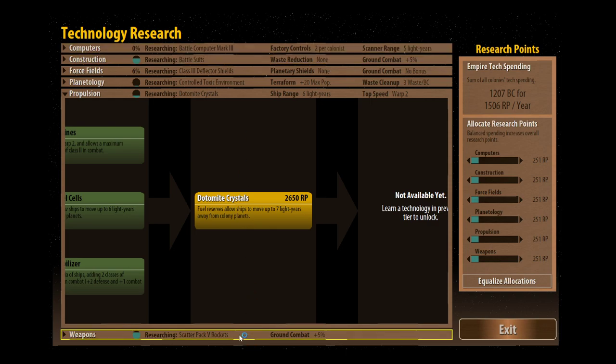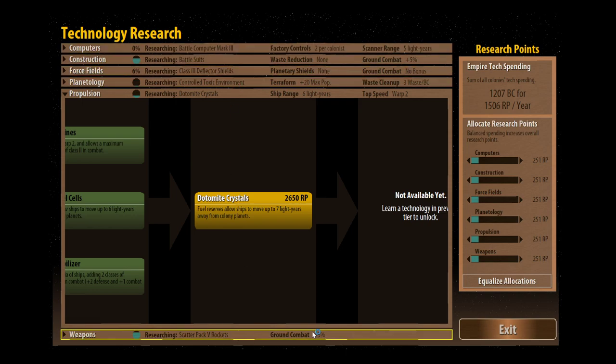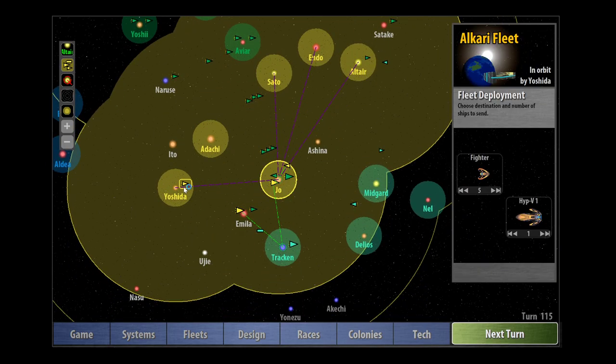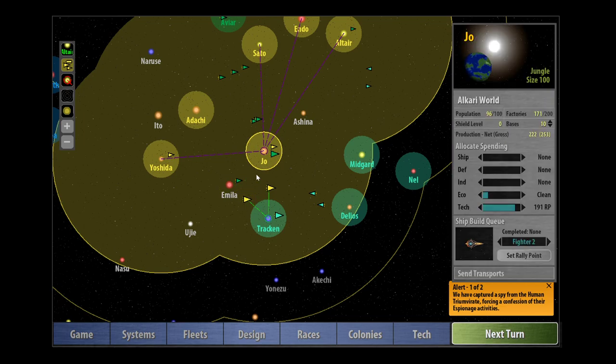Battle Computer Mark III is going to be really useful because that will raise our maximum computer level. We've also got Class III Deflector Shields coming, which is going to be great for our ships. And Scatter Pack V is on its way, which will enable our missile bases to be a lot better. Let's wait a few more turns. It's a shame we lost all that population, but that's just the way it works in this game sometimes.